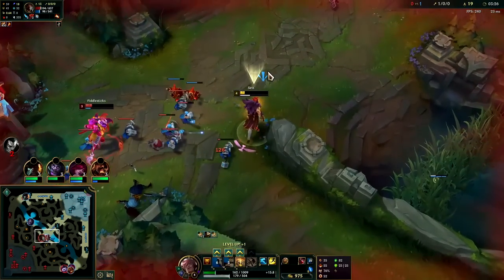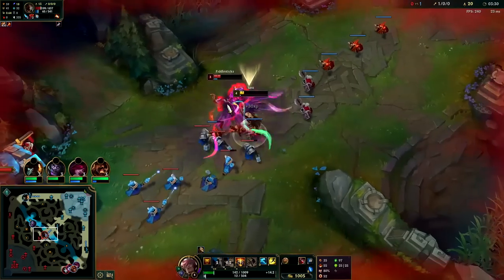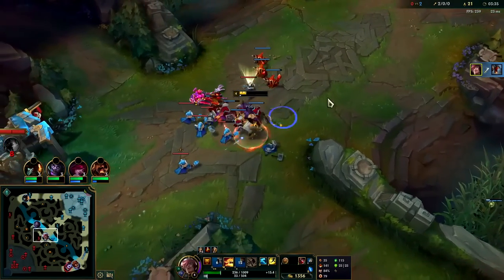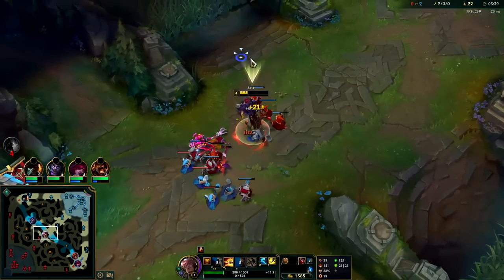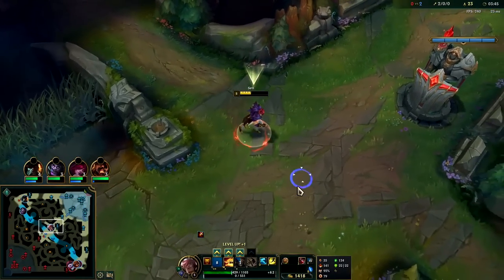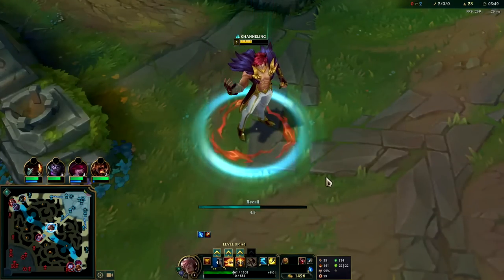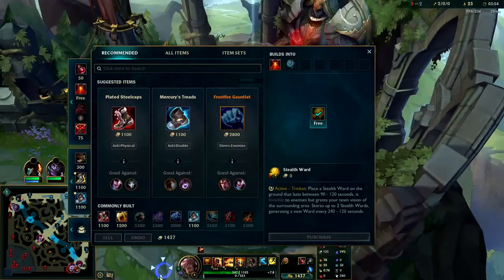You want to max your Q first. He's dead — we cancel that and hit him with the Q, down he goes. These guys are going to be in a lot of trouble. We have a massive gold lead now. You don't necessarily want to gank Set if your laner's low on health. He's one of those champions with a lot of CC, a lot of damage, a lot of burst, and a lot of survivability because of his W shield. I'll keep maxing Q first, W second, E last.